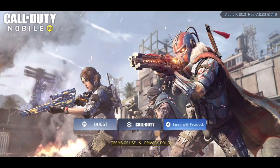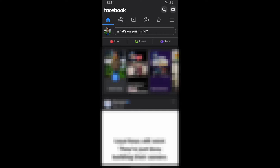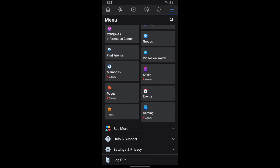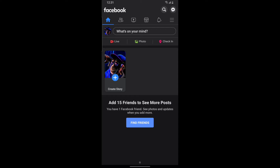Alright guys, if your account is linked with Facebook, what you need to do is open up your Facebook app. When you open Facebook, click on the three dots over here, and that's going to bring up a lot of menu options. You want to click 'Log Out' — click on that and it's going to log you out of your account. After you log out, sign into the account you want to use in Call of Duty Mobile. For me, that's my second account, so I'll click that — and as you can see, I'm now signed in to that account.